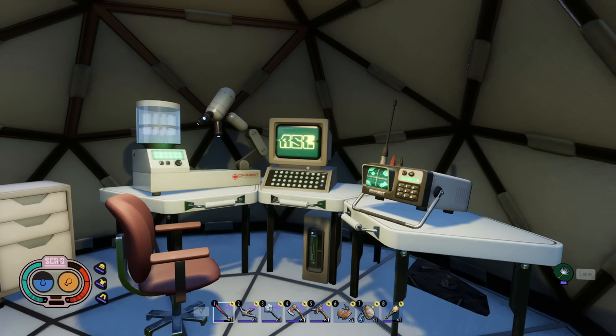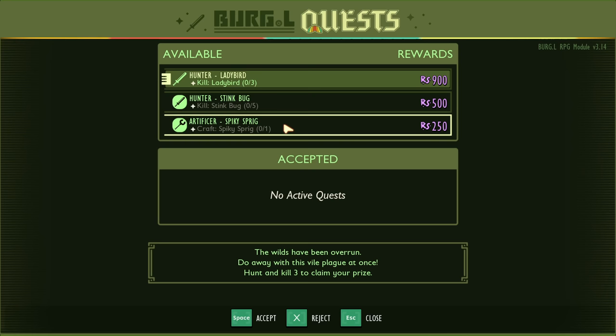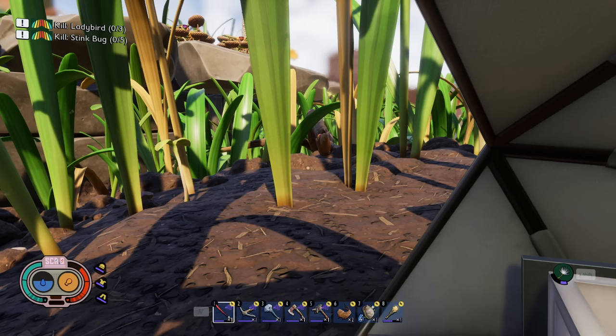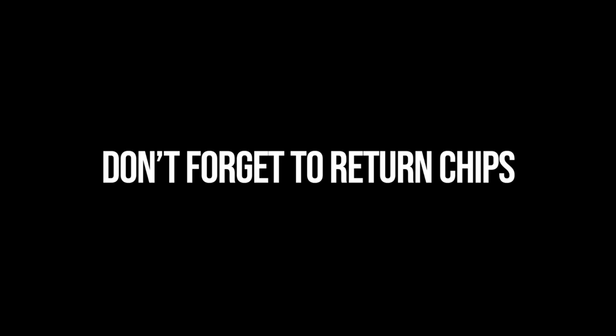Don't forget to complete your three daily Burgle quests. This is super important early on because it's a great way to get raw science. You can get Burgle quests by walking up to the ASL terminal and going to the Burgle quests tab. The different quest types are hunter — killing a specific enemy — artificer — crafting things — as well as turning in Burgle chips and placing trail markers early on. You can get up to three daily quests, so make sure you complete all three. If you forget, you can complete them and go back to get three more. This is especially useful early on for getting raw science and unlocking everything faster.